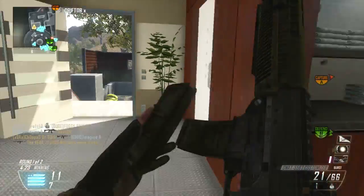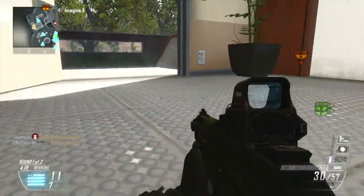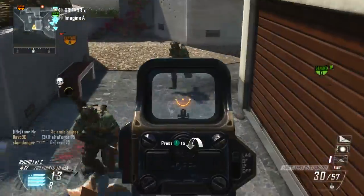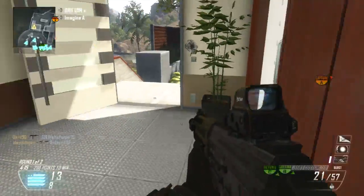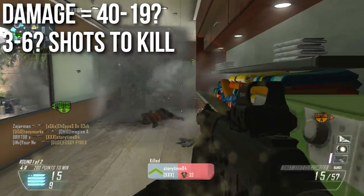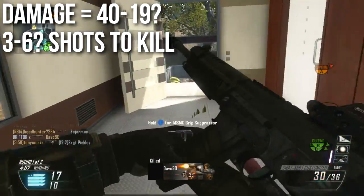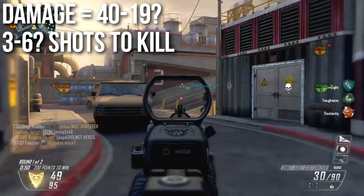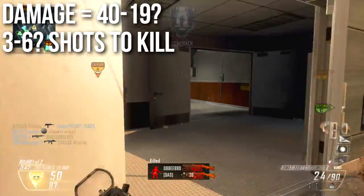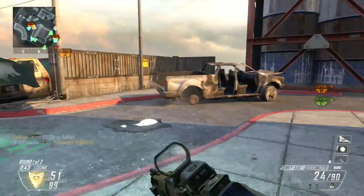It used to be a 40 to 24 damage assault rifle, meaning that it'll kill in three shots up close and five at a distance. However, the patch notes say that shots to kill at long ranges have been increased, meaning it's going to take more shots to kill. So logically it would have to go lower than 20 damage to be at least six shots to kill. I'm assuming it's something like 40 to 19 or 40 to 18, and it's going to be a three to six shot kill at range. However, my testing indicated absolutely nothing like this.